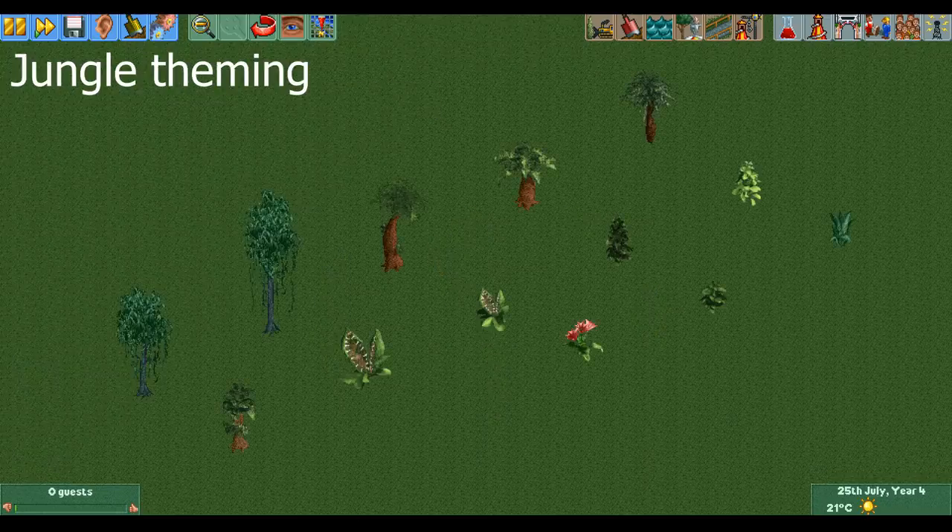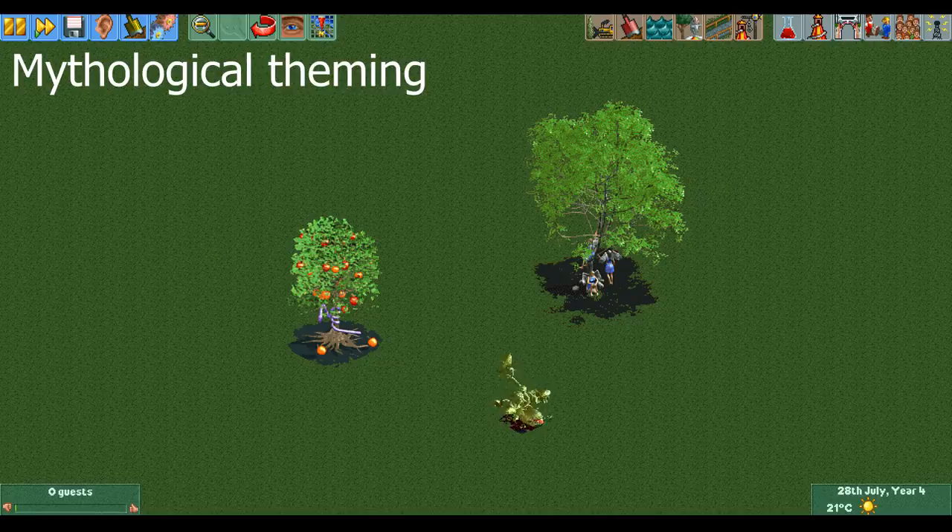Here is another old favorite of mine, the jungle theming. It gives you 13 different jungle-themed trees and plants, which is the most out of any scenery theme. The next theme, the mythological theme, has a couple of interesting trees. You can recognize the forbidden fruit tree from Adam and Eve, and there is also an animated climbing vine tree and a gigantic tree with nymphs in it that is the first tree in this list that is four by four tiles large.